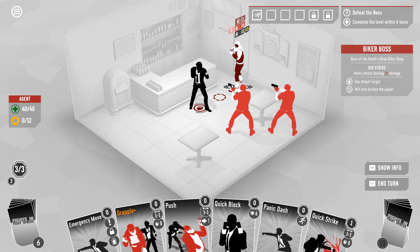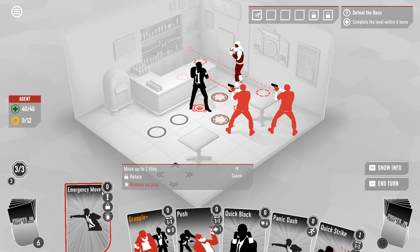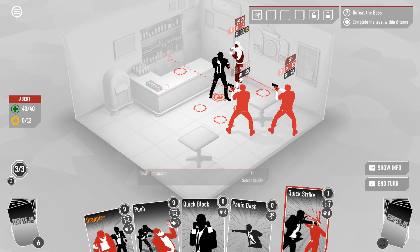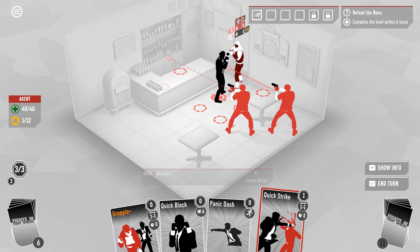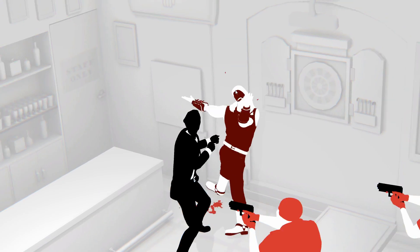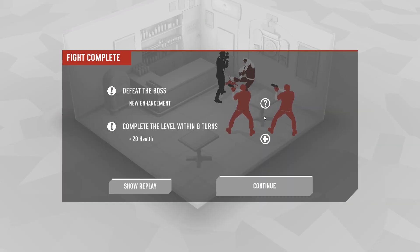How much does he have left — only ten. We did not draw the kind of movement I would like. I think we're going to use emergency move here to guarantee that we actually get the job done. Get that push damage and then drop him. Oh, that finishes the level immediately — okay, I was going to panic dash to get out of the gunfire. But okay, I'll take that.